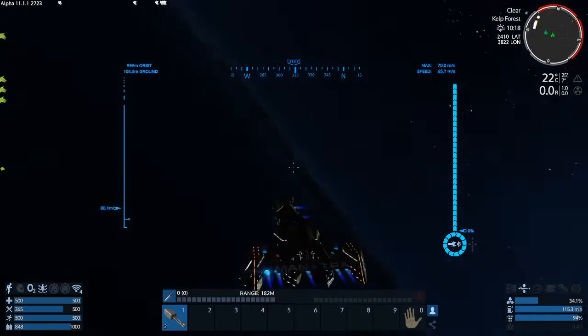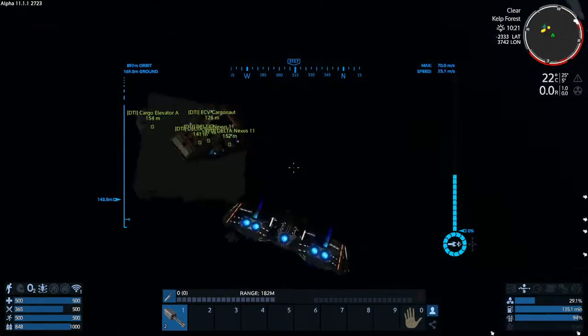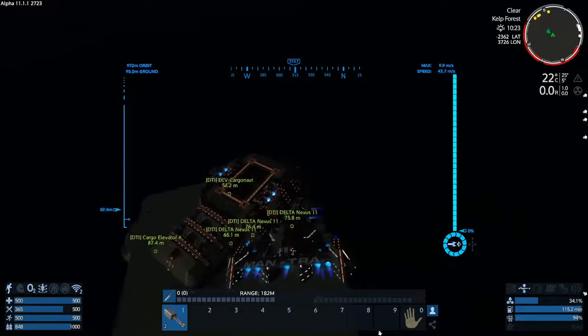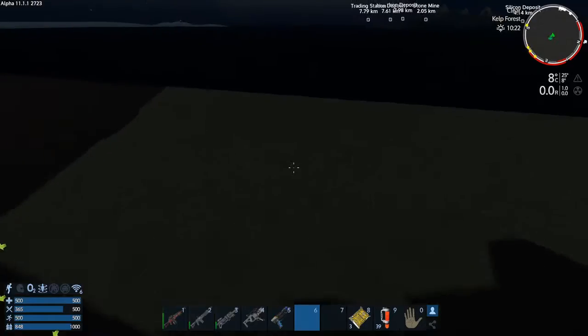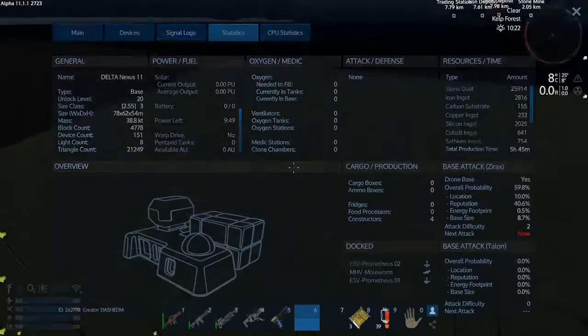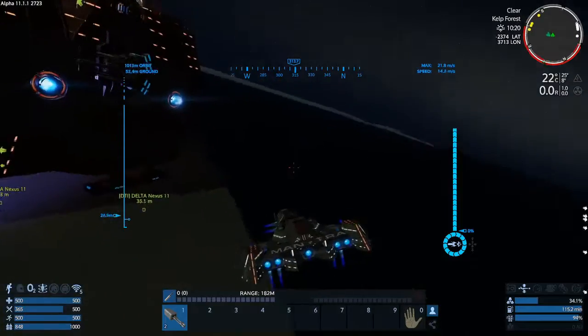Flies and turns pretty well. It has 2 Gatling guns. My god — what else do we need to destroy to disable the base attack?